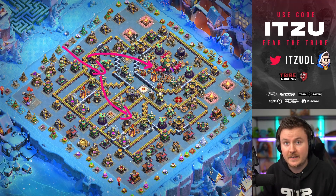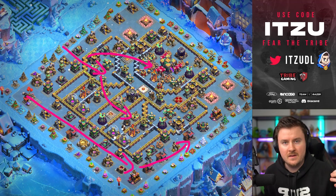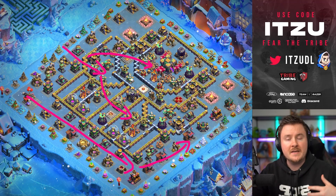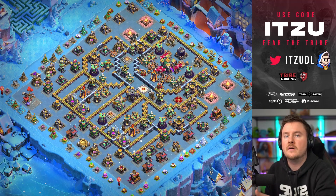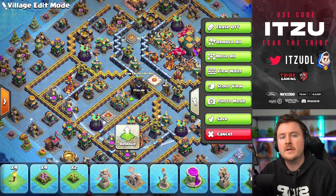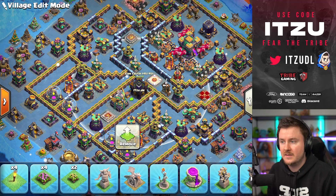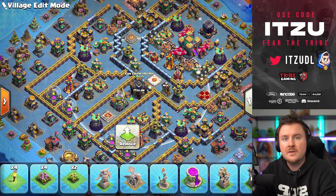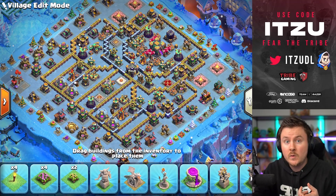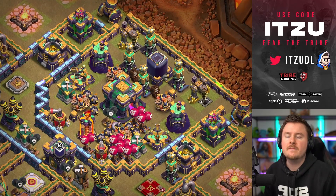The most common entry used to freestyle this base was blimping towards the town hall, then dragons or Super Dragons flying around the bottom side with heroes on the outside and pushing everything around the back end. This has worked incredibly well. So I did a couple of adjustments. One of the most important things is the clan castle placement in Legends, because you can really direct where the other player is sending their heroes in.